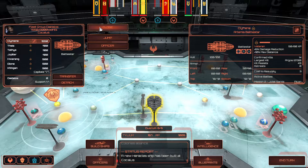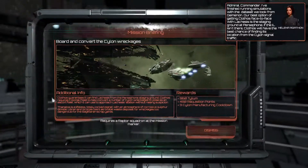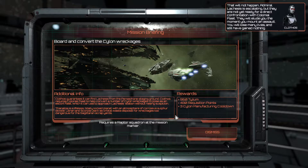Commander, I finished running simulations with the data set we took from Gemini. Our best option of getting close face-to-face with Lachesis is the staging ground at Persephone. If the IL isn't there, Clothis will have the best chance of finding its location from the Cylon signal traffic. That's not what we're doing here, Lieutenant. We're not here to hand over its deputy. We will find Lachesis and we will take it out for good.